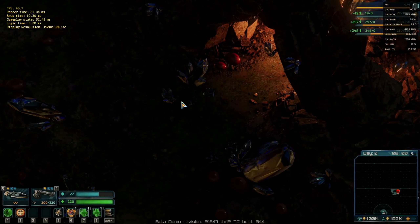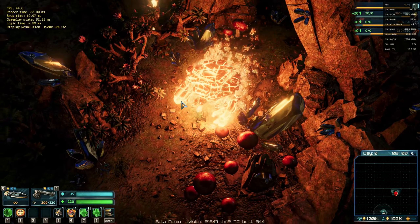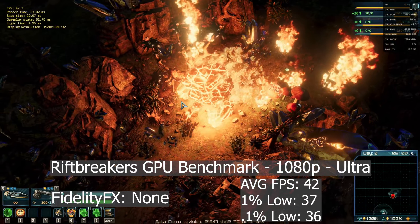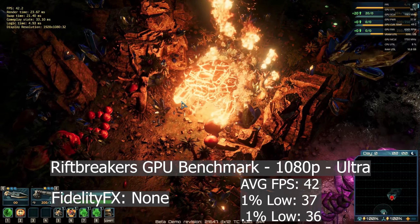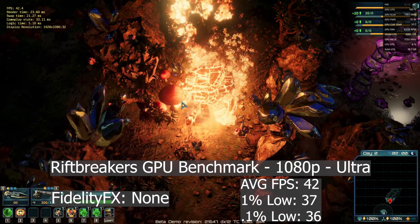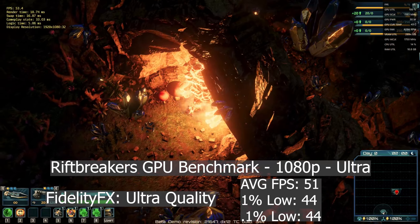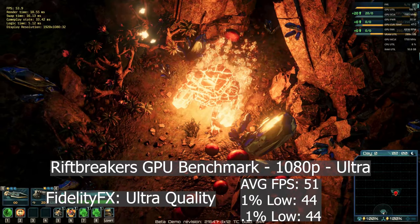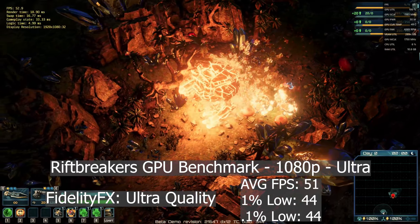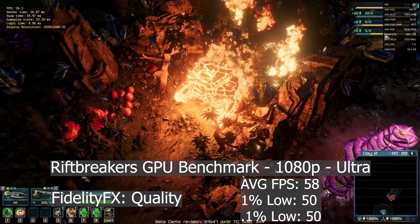Now it's time for Rift Breaker. I used the GPU benchmark with everything at the highest possible settings at 1080p. Without any FidelityFX, the Rift Breaker demo ran at 42fps with a 1% low of 37 and a 0.1% low of 36. I'll admit that in-game it runs a bit lower since this benchmark stresses the GPU without accounting for CPU. With the ultra quality preset, we saw an average of 51fps, a 1% low of 44fps, and a 0.1% low of 44fps — very stable. The quality preset got closer to 60fps with 58 being the average, a 1% low of 50 and a 0.1% low of 50.